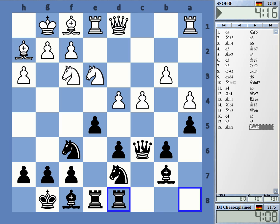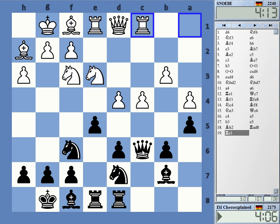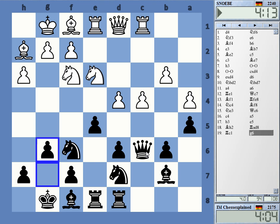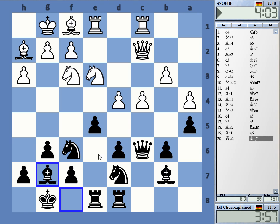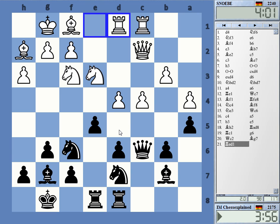Maybe rook d8, just trying to improve slightly. I am controlling f5. Maybe activate the bishop on h6 or g7. I wonder — can I do something in this position, or do I only have shuffling moves?